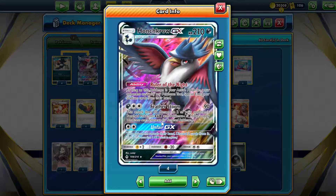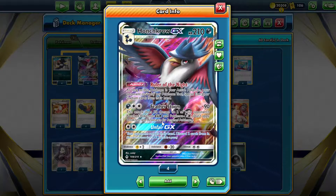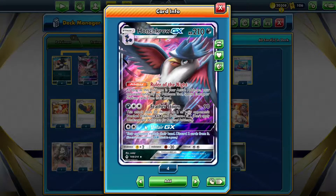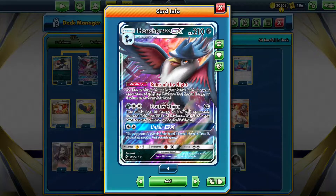We also have the Unfair GX attack - our opponent reveals their hand and we can discard two cards from it. This is really good in combination with Marnie, because we can put them to a four card hand and get rid of cards that will help them, like supporters or basic energy cards, and hopefully they should brick whilst we slowly kill them with Featherstorm.